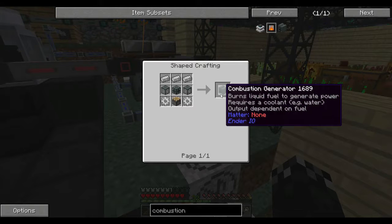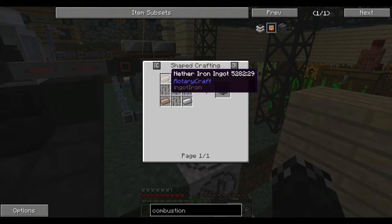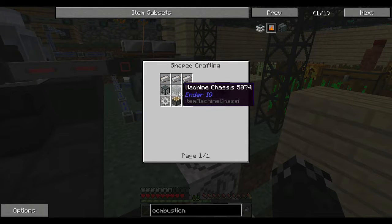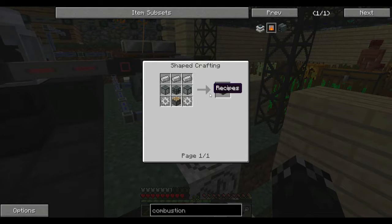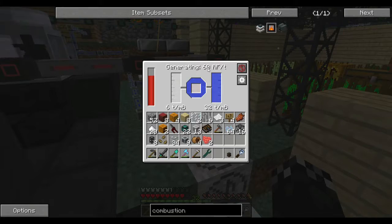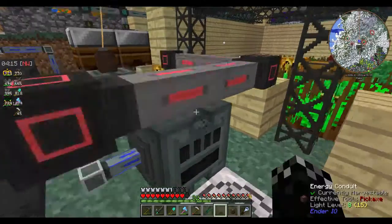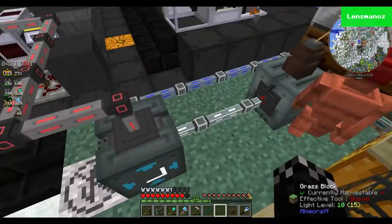Fluid tanks are very simple — bit of iron, bit of glass, really nothing over the top. The only adjusted recipe is that this requires steel. Not a very hard recipe. So I made one and plonked him down here, and he's generating 60 RF, which is a nice little amount. I'm not sure what he takes to run.